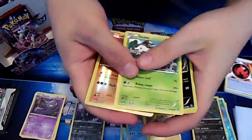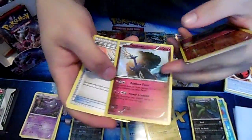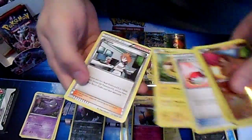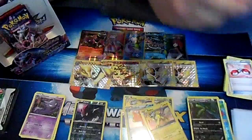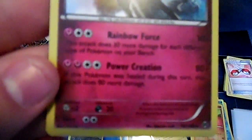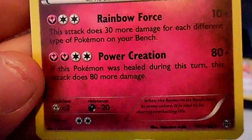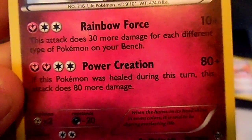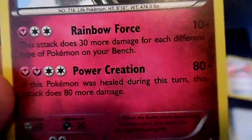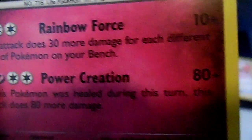Xerneas - you don't have Geomancy? No. At some point I thought they were gonna make something useful. Another Bridgette. This Pokémon's attack does 30 more damage for each different type of Pokémon on your bench, and Power Creation - if this Pokémon was healed during this turn, this card does 80 more damage, so you can do 160 damage. Five Pokémon on the bench all different types somehow. It is possible but no one wants to run that.